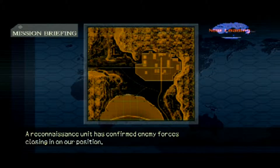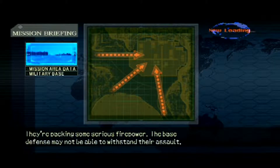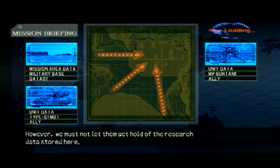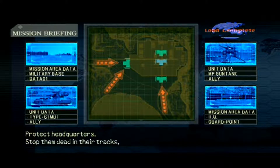The Reconnaissance Unit has confirmed enemy forces closing in on our position. They are packing some serious firepower. The base defense may not be able to withstand their assault. However, we must not let them get hold of the research data stored here. I want all units to form a defensive perimeter. We're going to have to face them head on. Protect headquarters. Stop them dead in their tracks.